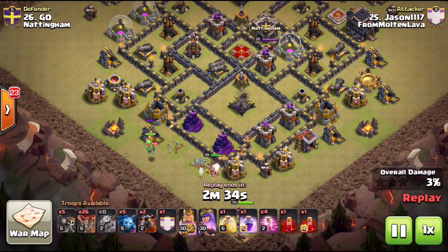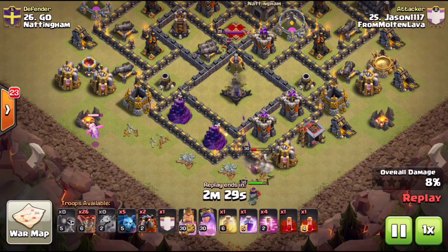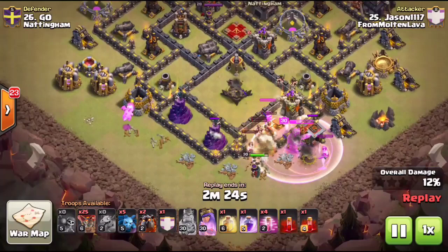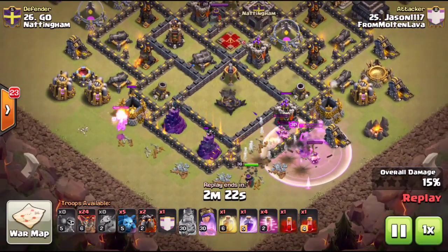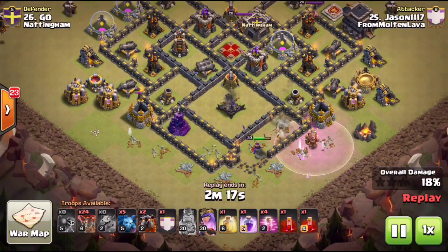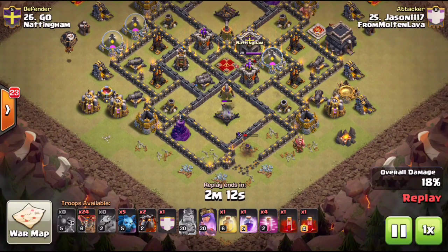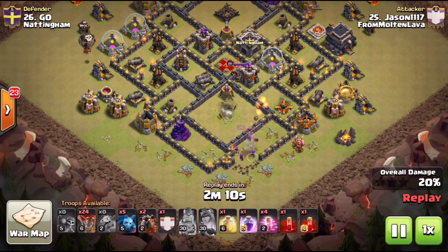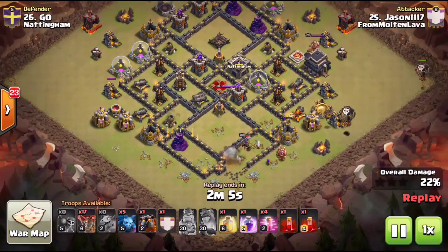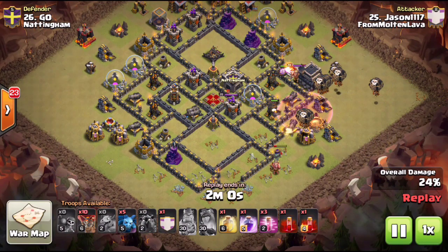His heroes get huge value, breaking into that bottom compartment just to the right. The queen gets the wizard tower, one archer tower goes down, then the second archer tower, and he still has his queen ability — even picking up an expo. That's huge value, taking out four air-targeting defenses just with his heroes. Now he starts his lalo again over at three o'clock, this time going counterclockwise, deploying two camp hounds and four to five loons per defense.